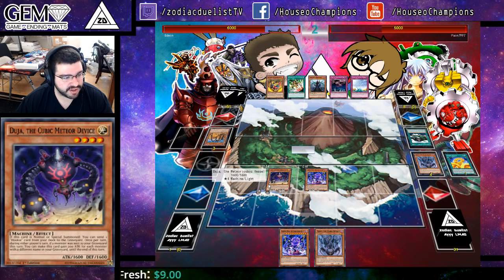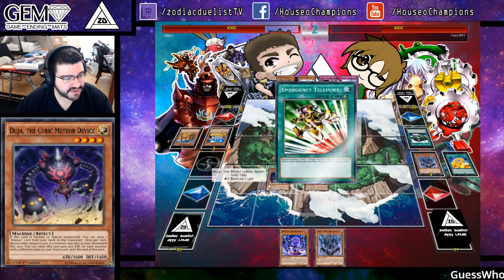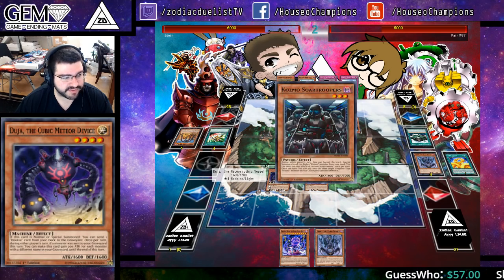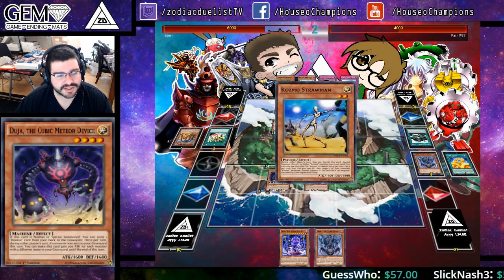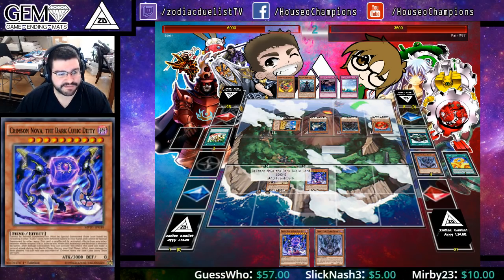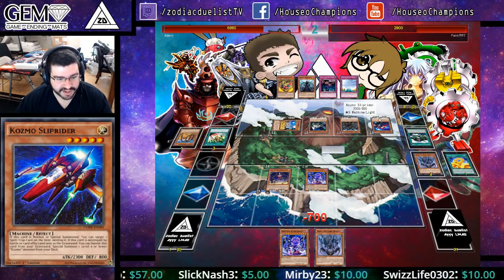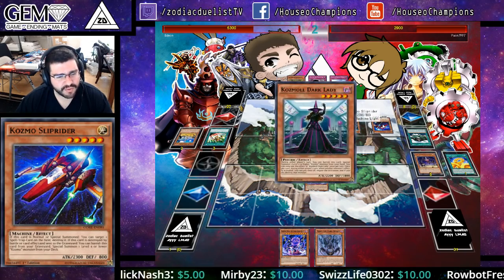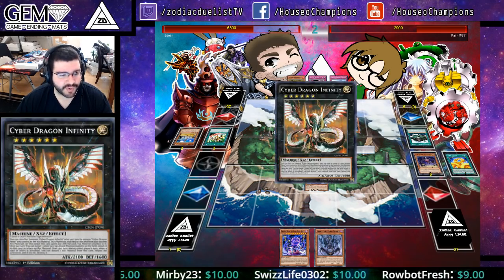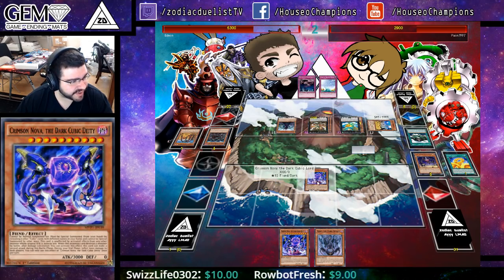Once per turn during either player's turn, if a monster was sent from the graveyard this turn while you controlled the face-up card, you can make this card gain 200 attack for each monster with a different name in your graveyard until the end of the turn. Interesting. Remember he's unaffected, so the Delta Shuttle did nothing, and Slip Rider is not going to pop. Infinity cannot affect him too — I think it has to be a monster with levels. Just attack — 3,000.